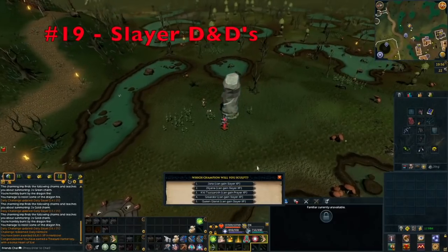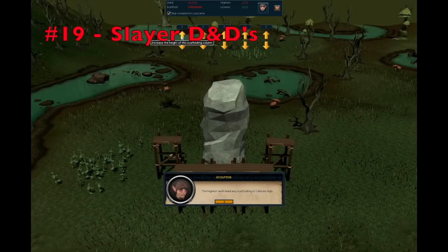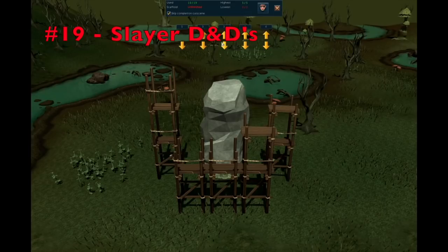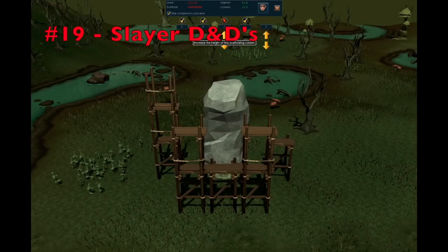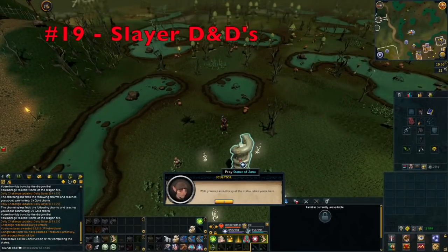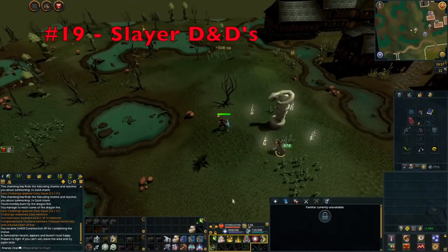Tip number 19 is make sure you are doing your Slayer D&Ds. There aren't too many ways to get Slayer XP aside from Slayer tasks, but there are a few. The God Statues are a monthly minigame with 5 statues — at 99 Slayer you gain about 20,000 Slayer XP per statue, so essentially 100k XP free every month. The Wilderness Warbands also gives some passive Slayer XP and can be done twice every day, so make sure you are taking advantage of these D&Ds.